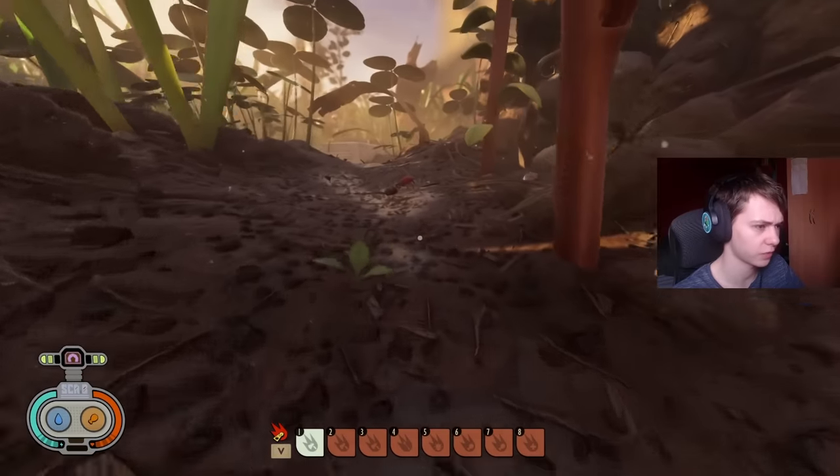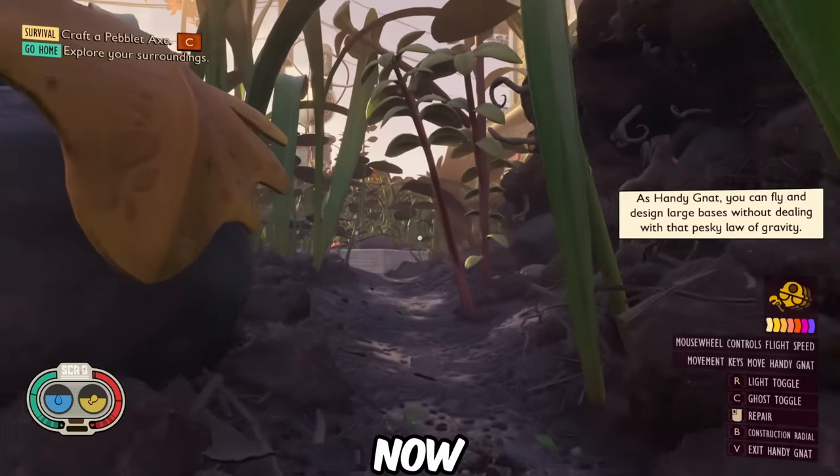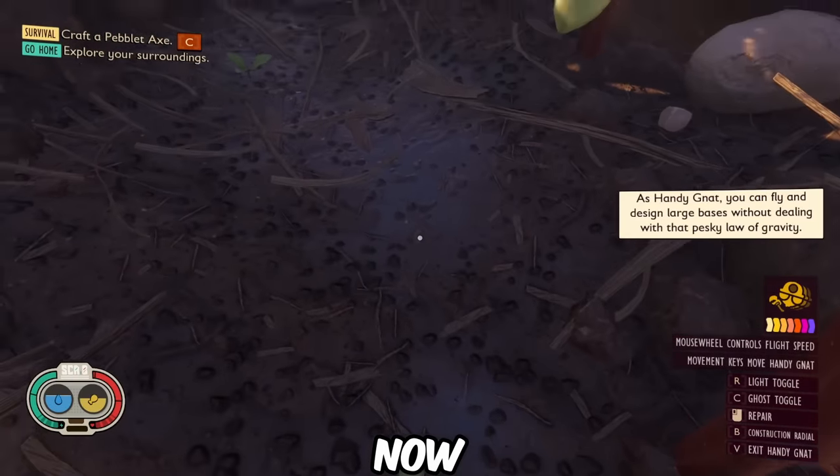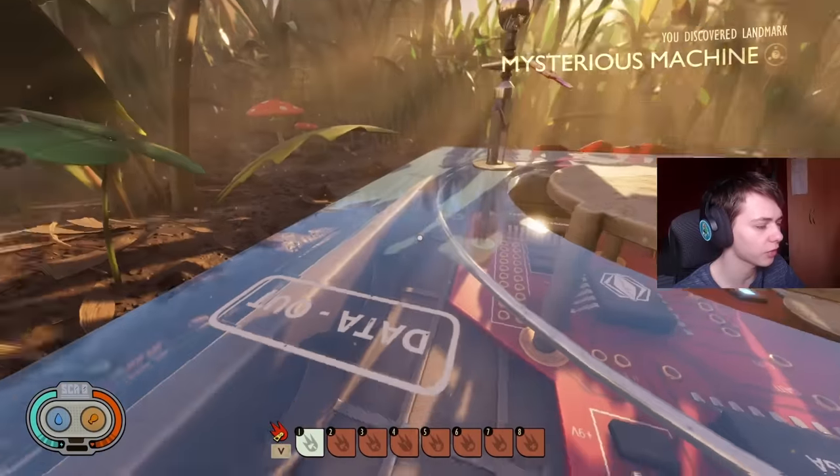As we head over to the mysterious machine, we have this little lawn mite eating a gnat right here. This no longer exists in Grounded — they removed it. No clue why. I thought it was a cool little thing in the game that you get at the start.